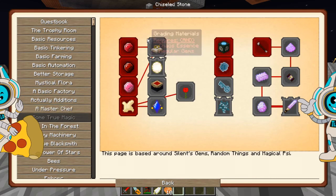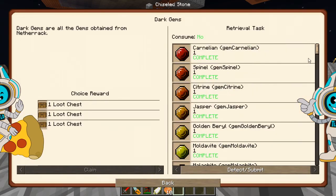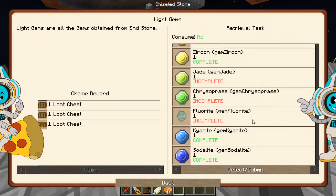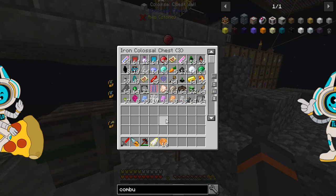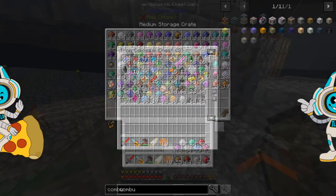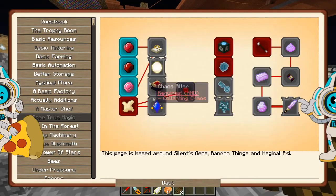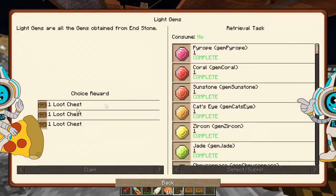The first quest in Some True Magic is just to collect all the gems, which should be complete. We need Jade, Chrysoprase, Fluorite, Rose Quartz, and Tektite — the gems we get from here are completely random. I'm going to cut and move all of these gems into the storage chest next to it. We've got quite a few gems indeed. That should be the first three quests in this complete reasonably quickly and easily — one, two and three. And that's the start of Silent Gems.